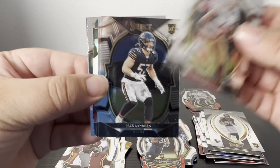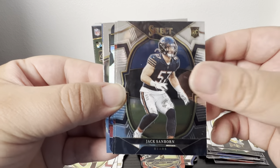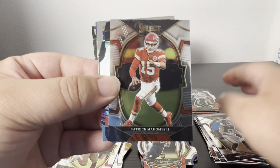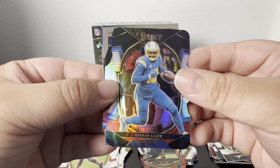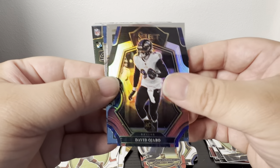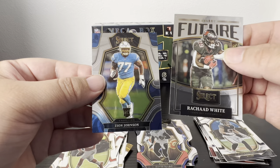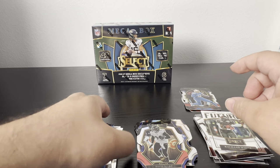Brandon Ayuk, my Sandborn — they added a lot more rookies to this set, so yeah new names. Patrick Mahomes, die cut of Keenan Allen, and then a David Ojabo. I pull a lot of this guy. Futures of Ashad White and then a Zion Johnson. Alright, that was it for the Walmart mega box — not too bad, not the greatest.